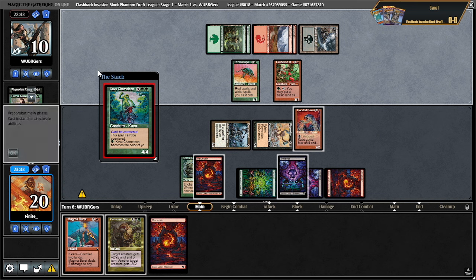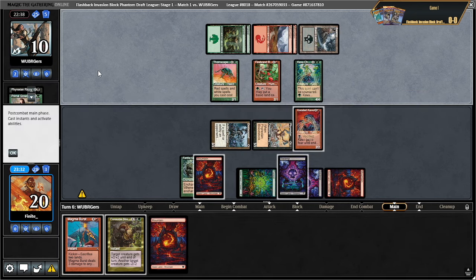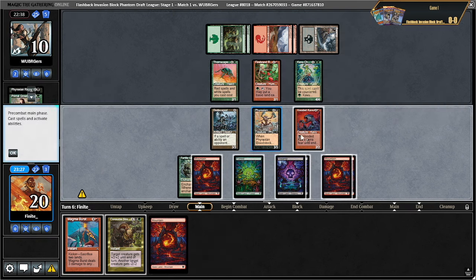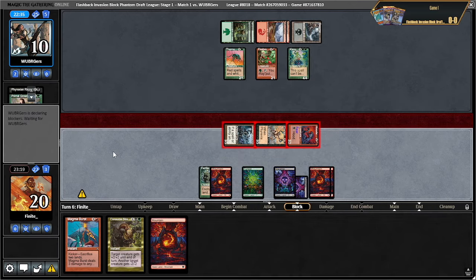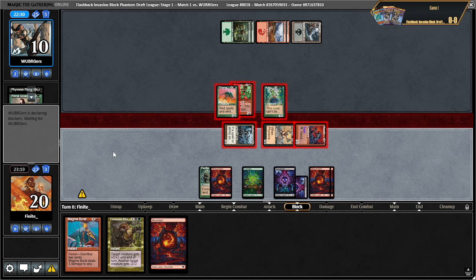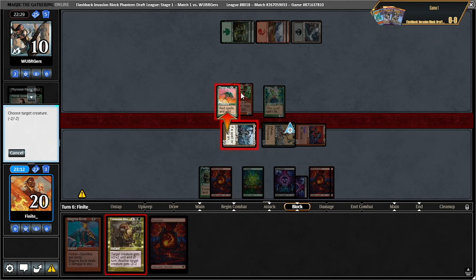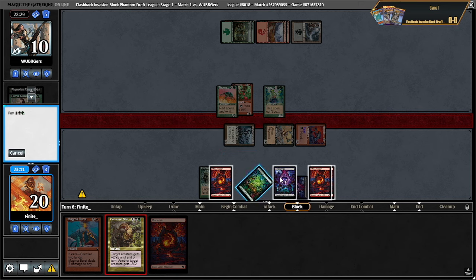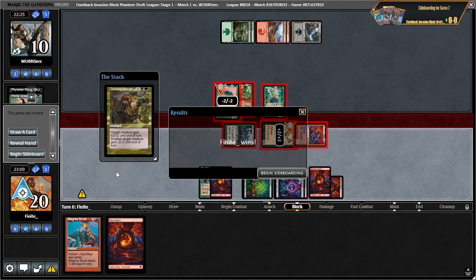They drew a pretty good card but I don't think it changes a whole lot — they're still getting crushed. Mountain, give this fear, combat, attack all, then consume strength and magma burst are just kind of a forced blowout here. There's a chance they just die too — I should have thought more about whether I could lethal them. Just plus two plus two here, minus two minus two there — doesn't really matter.